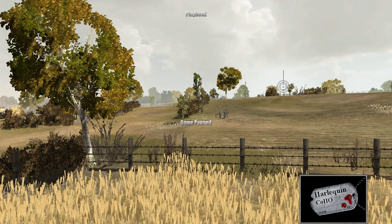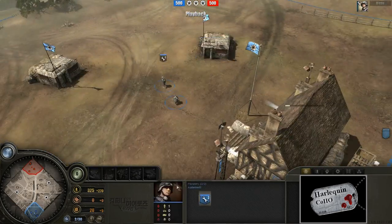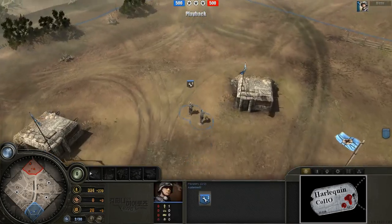Hello, ladies and gentlemen, and welcome back to the Harlequin Coho Invitational Tournament. This is the round of eight, game two in the best of three between Automed and Inverse. Automed, being able to choose the map, has opted to play on Angleville a second time, and since this is the second game of the series, the players have swapped factions. Automed is going to be playing as Automed 2, his Blitzkrieg commander.